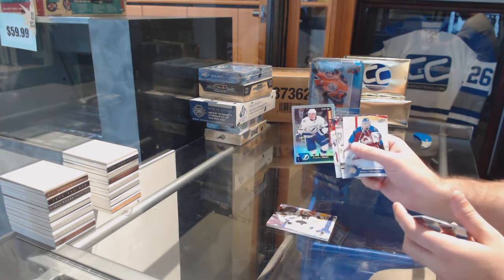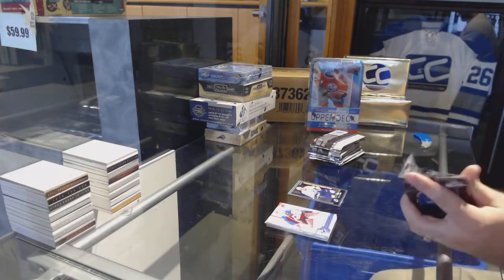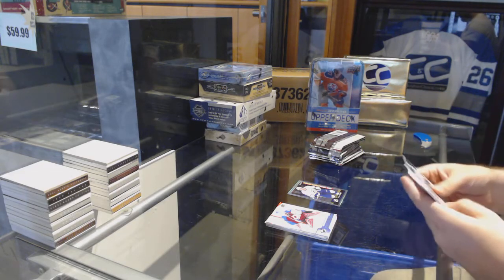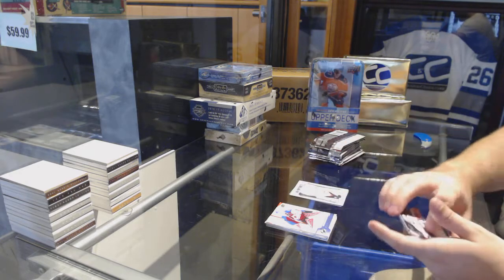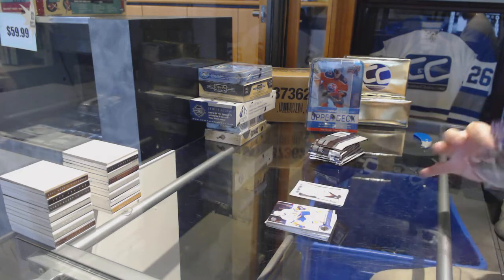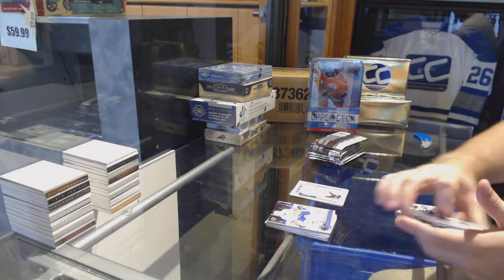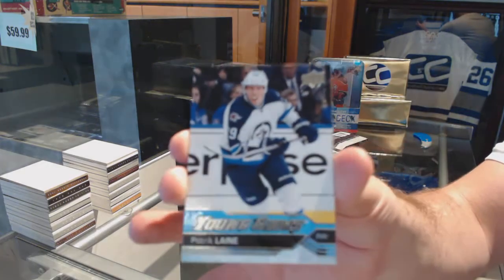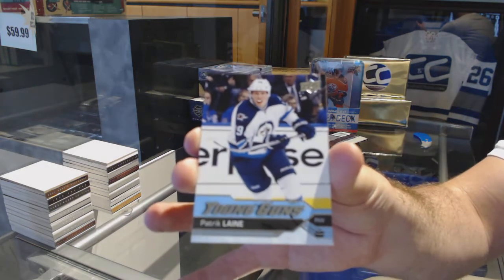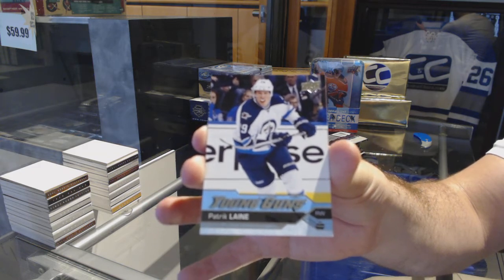We've got a marquee rookie rainbow for the Tampa Bay Lightning — Brayden Point. Portraits rookies of Gensil for the Pittsburgh Penguins. We've got a young guns for the Winnipeg Jets — Patrick Laine. There you go, nice and early.